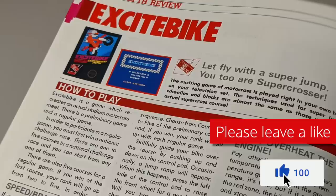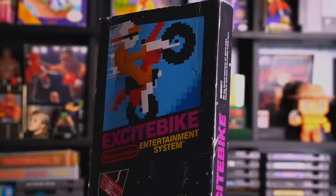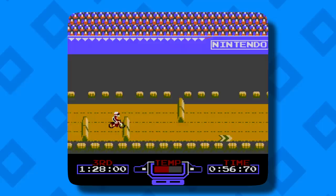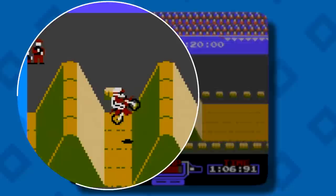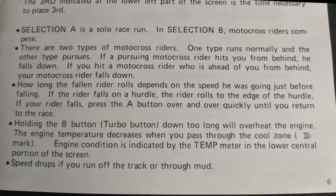The basic gameplay in Excitebike doesn't require great explanation, but literally every second counts in a time trial-based racing game. So now let's reveal some pro tips to help shift your Excitebike skills into a higher gear. Number one is proper landing technique. The key to success in this game is maintaining speed. Proper landing technique may just be the most critical fundamental element to setting you apart from the average Excitebike player. Always be aware of the surface orientation where you're going to land after a jump, and make sure your wheels are parallel to that surface to ensure a smooth transition back to the ground.